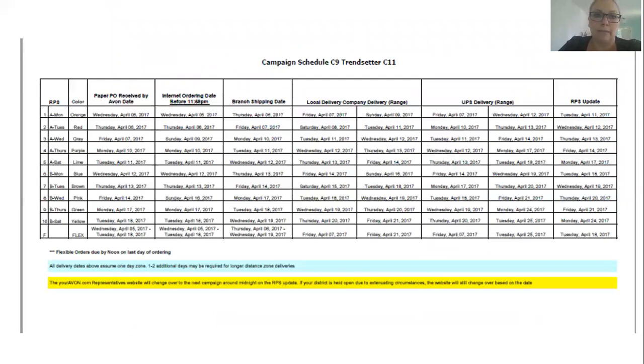Here are the mail plans. We had a couple of people in different mail plans — Sally Sue and one other person were in mail plan six, so their ordering date for campaign nine is Wednesday, April 12, 2017. One of your downline members is also ordering on that date. The person in mail plan seven has an order date of Thursday, April 13th — the day after. And the person in mail plan ten has an order date of April 18th, 2017.